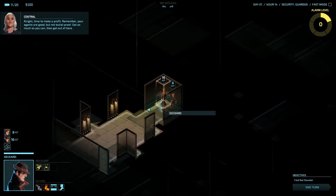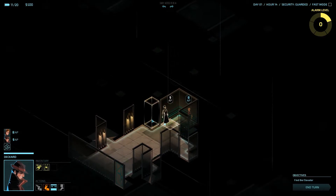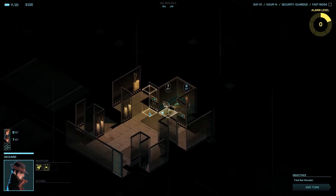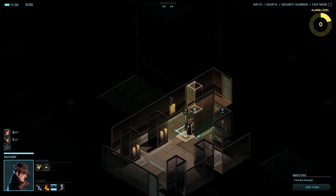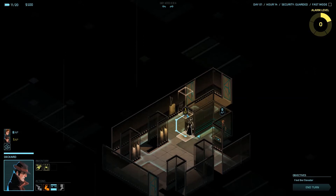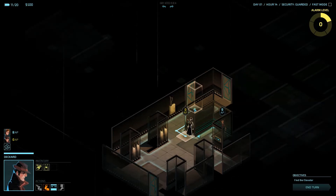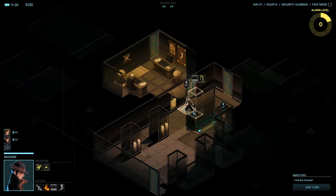I'm going to use Deckard. If you have an agent stuck against a wall like this and you want to peek around it, here is the peek button. At this point I still don't know what's around this corner, so I'm going to peek again. Now I know there's two doors, and I'm going to position myself here to make sure I can still peek. If I go over here I still have one action point — if I go further I don't have any action points. So right here, I can move and still peek through the door to see what's behind it.